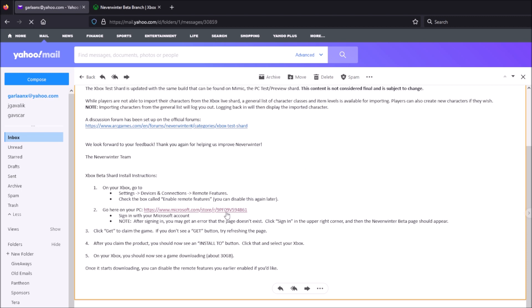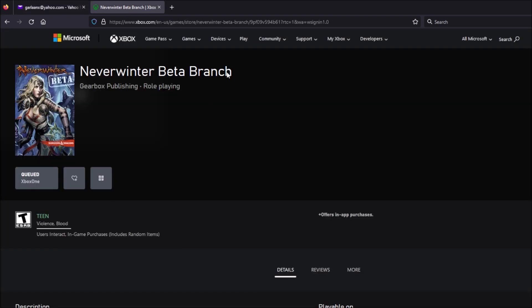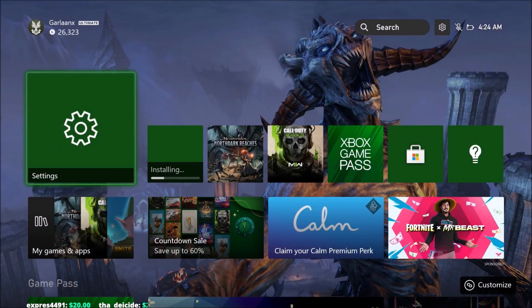After that, you'll click on the link and sign in with your Microsoft account. After signing in, you may get an error that the page doesn't exist — just click 'Sign In' in the upper right-hand corner, which I did have to do. You'll select 'Get' to claim the game, then refresh the page if the Get button doesn't appear. After you claim the product, it'll say 'Install to' and you can click on your Xbox to choose where to install it. The Neverwinter beta branch will appear and ask where you want to install it.